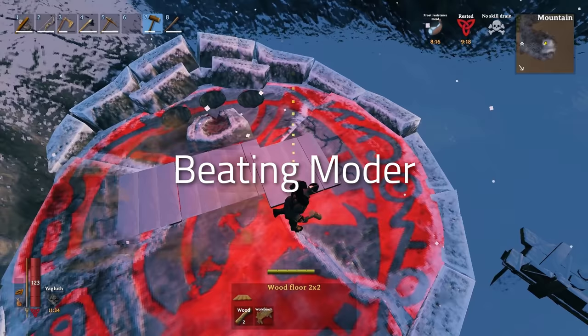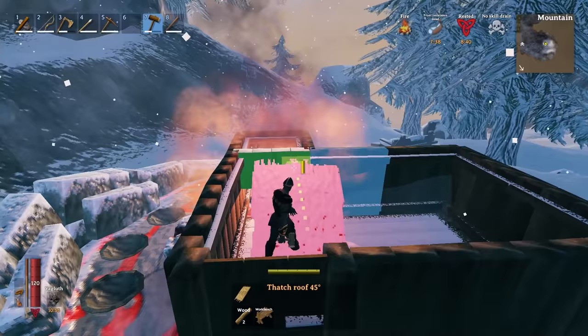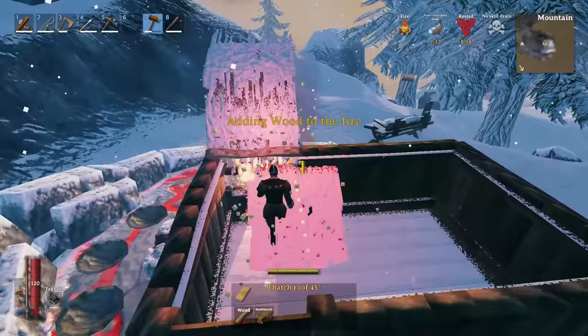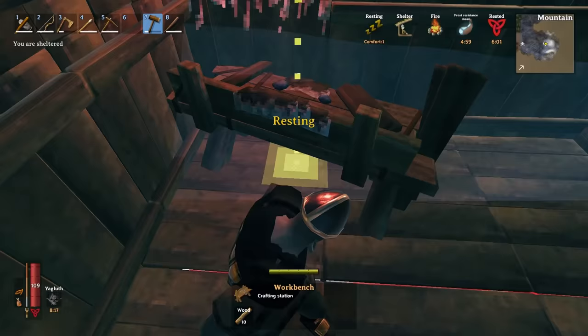For Moder, we're actually going to be using another AI manipulation technique that's used in new game speedruns. For this, we build a structure at the Moder altar. One of the key things is we want to make sure we have a fire with a roof so it won't go out — this is how we avoid freezing to death. I did use Yagluth's ability to protect us in the mountains and freeze resistance potions for when the ability is on cooldown. But having a fire in the shelter means we can avoid freezing infinitely, which is really important because just like the last technique, this fight takes a long time.